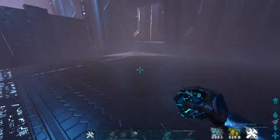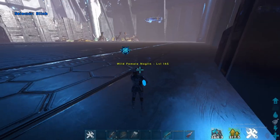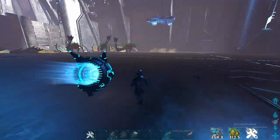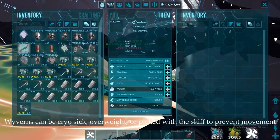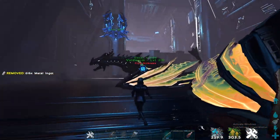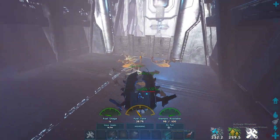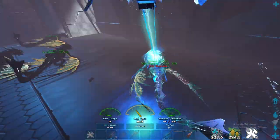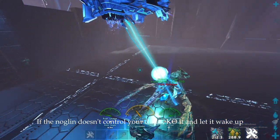After you have all your wyverns out, get your Noglin in here. I got a 145 in here. You can bring it in with a skiff or do whatever. With the wyverns, you can either cryosick them so they can't move, or you can overweight them so they can't move either. You can pick them with a skiff so the Noglin can't move it around when he has control of it.